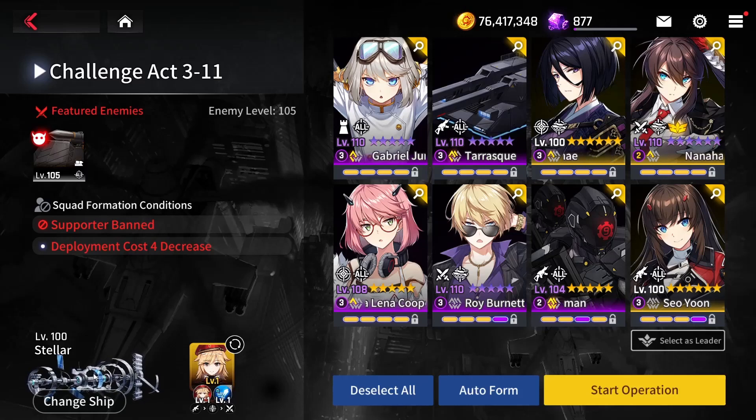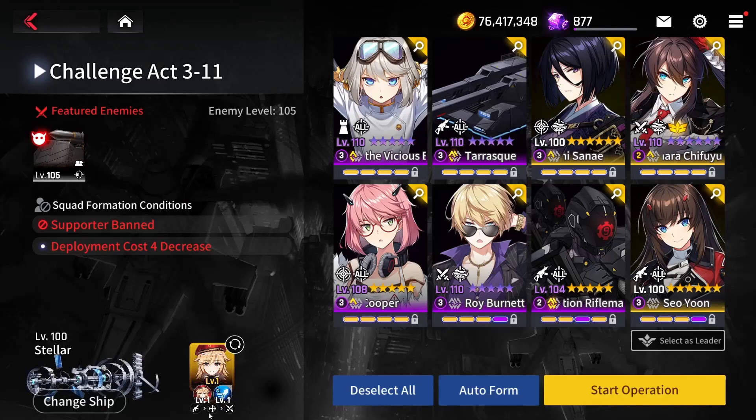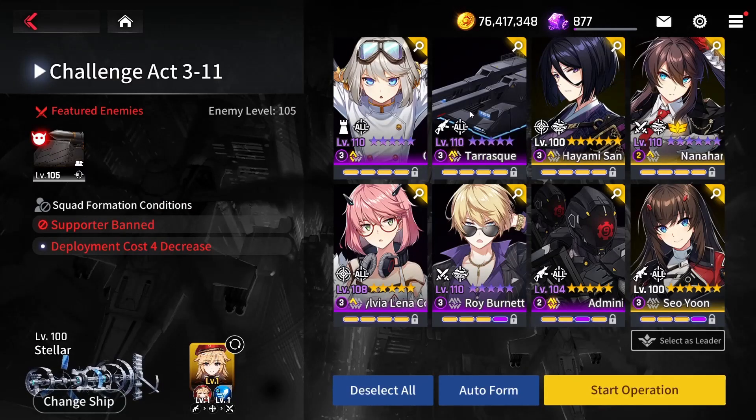So Yun is a unit I believe you bring in many many stages. For the ship, Stellar comes equipped with a stun ability, which is also very useful — so we can stun the rhino twice, giving us more time to kill it before it kills Gabriel. For the operator, I bring Lena Mechansi because I like the order of her skill activation. Her skill grants attacks and attack speed to all allies for 12 seconds, and I can activate it very easily by deploying Tarasq, Hayami, Nanaharu, and Chifuyu.